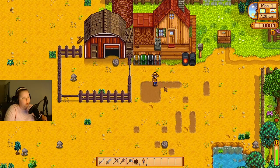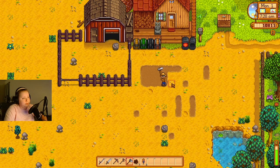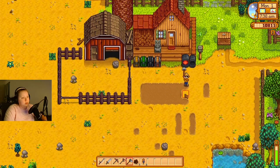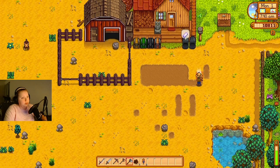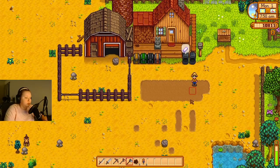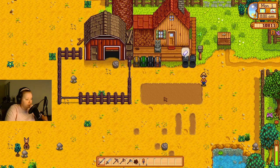We're gonna make four plots of 27. That is probably how we're gonna do our crops from now on — in little plots of nine — so when we do get sprinklers it's not a ton of work to have to rearrange everything. Usually I do longer rows going that way but because we have the barn here, we're not gonna do that.